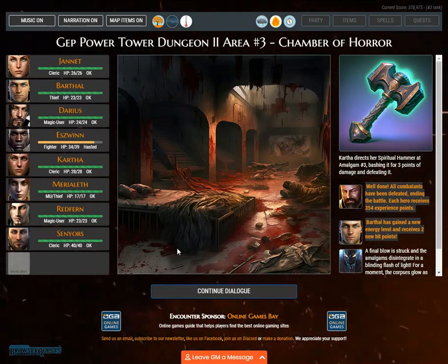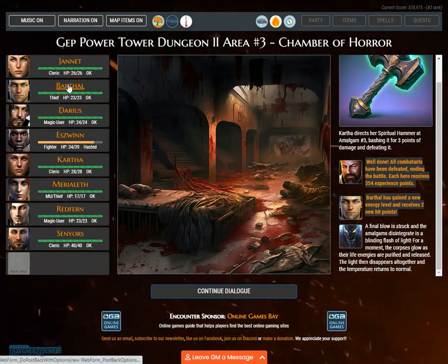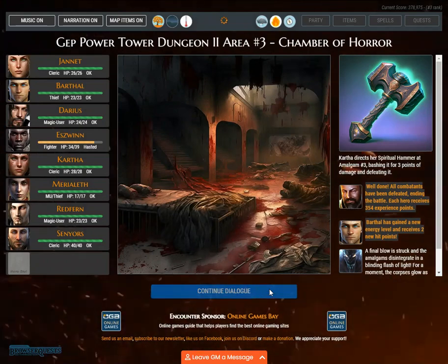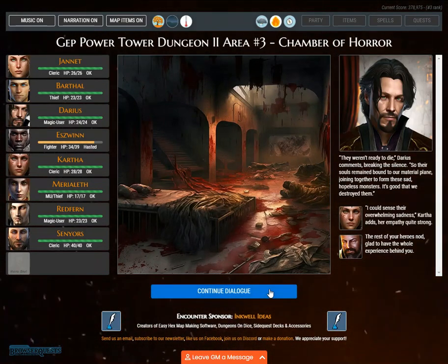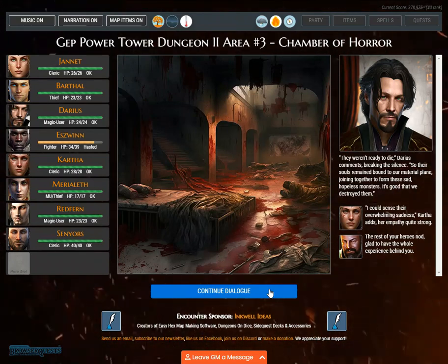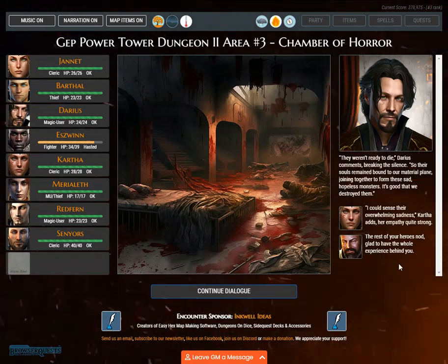Well done. All combatants have been defeated, ending the battle. Each hero receives 354 experience points. Barthol has gained a new energy level and receives 2 new hit points. A final blow is struck and the Amalgams disintegrate in a blinding flash of light. For a moment, the corpses glow as their life energies are purified and released. The light then disappears and the temperature returns to normal. 'They weren't ready to die,' Darius comments. 'So their souls remained bound to our material plane, joining together to form these sad, hopeless monsters. It's good that we destroyed them.' 'I could sense their overwhelming sadness,' Kartha adds.